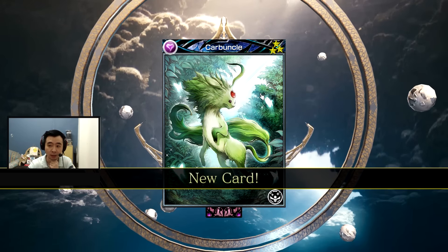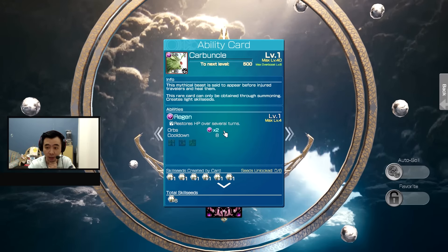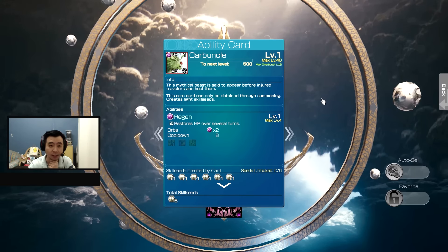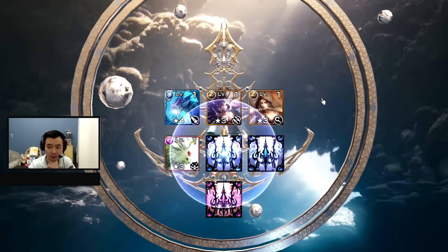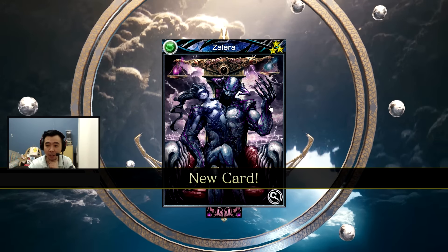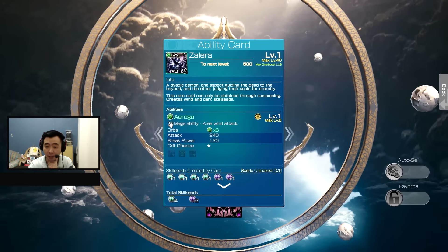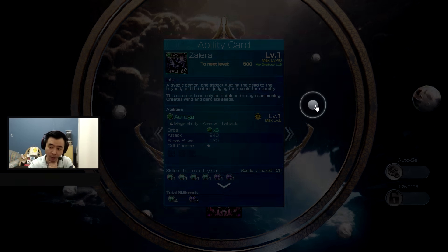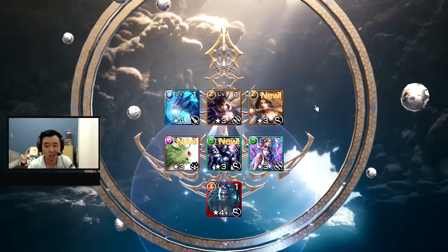What does this one do? Let me give it a check. It's a HOT effect, which is pretty good I think. What else? Zalera — what does this one do? It's a mage card. Oh, an AOE — I don't need this.